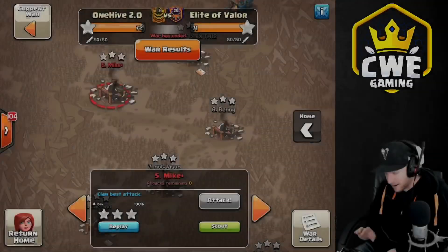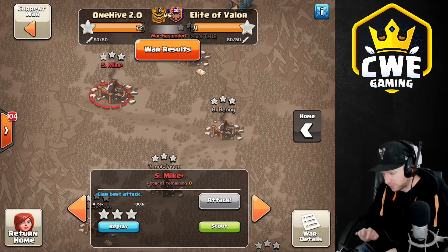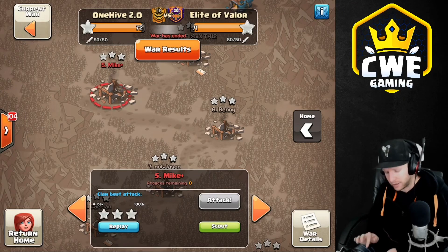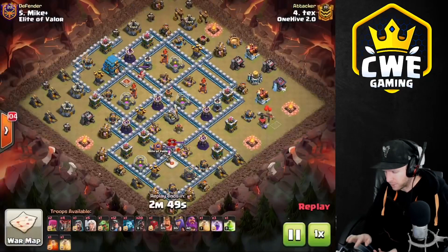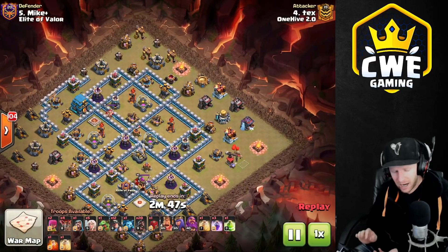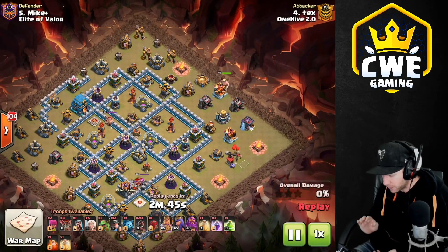Alright guys, let's dive in. These attacks are being drawn from the One High versus Elite of Valor Champion War League war today and we did end up winning our first round. Here we go with Tekx coming with the queen charge hog miner hybrid attack with the Siege Barracks.